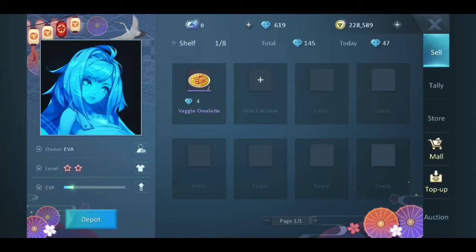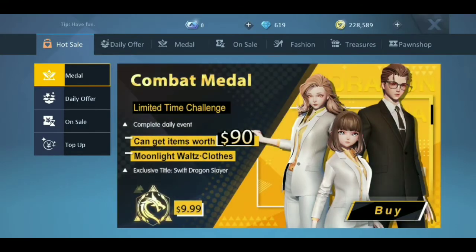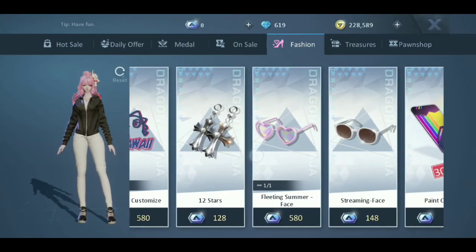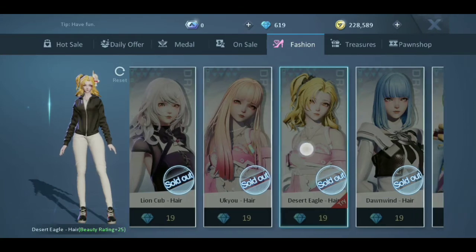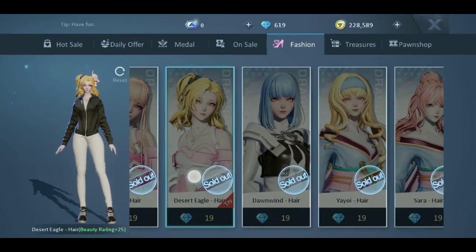Then you can check in the mall, and in the store you can click Fashion. That's the fashion section. Now this is a fashion you can get — purchase for just 19, but there are a lot of them.